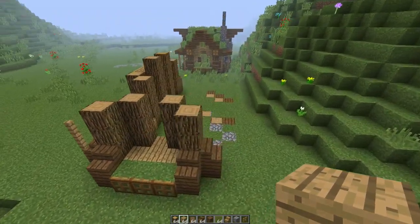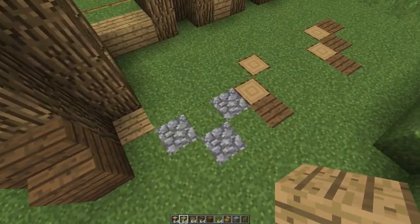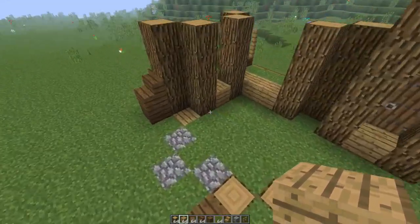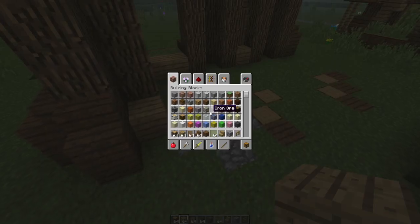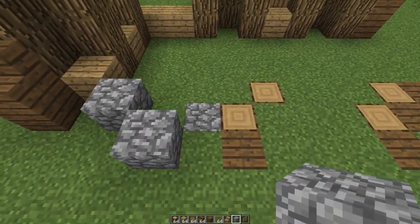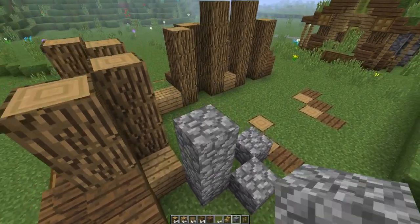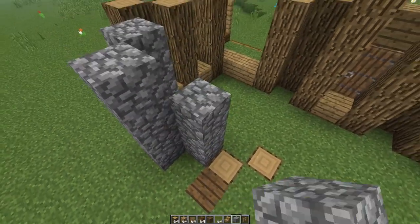Let's continue making our way around the building. We do have the fireplace right on this side. So we have a full block of oak wood right in the corner here, then we have some cobblestone — one, two and three. We're going to raise this an extra three blocks.